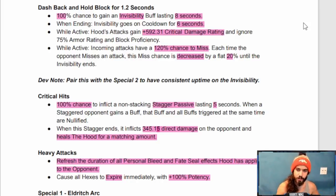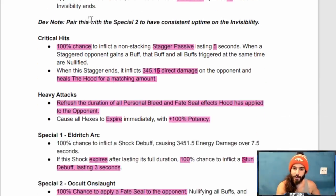Pair the invisibility with the special two to have consistent uptime. On critical hits, there's a 100% chance to inflict a non-stacking stagger passive lasting five seconds. When a staggered opponent gains a buff, that buff and all buffs triggered at the same time are nullified. When the stagger ends it inflicts 345 direct damage and heals the Hood for a matching amount. Note: when the Hood was originally released he was bugged and gaining way too much lifesteal — that was never supposed to happen. This time the lifesteal will be the correct, intended amount.